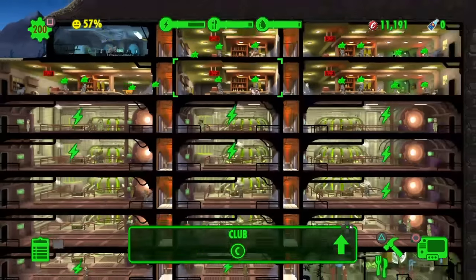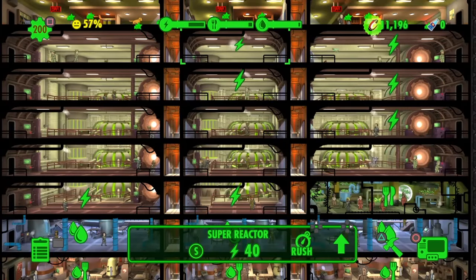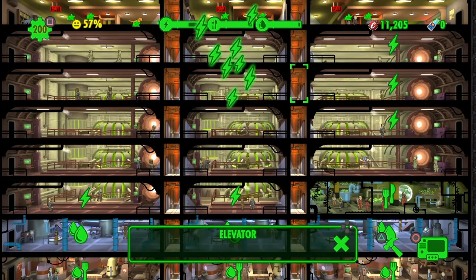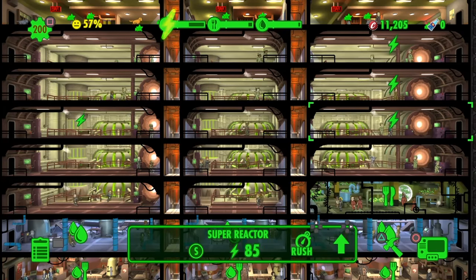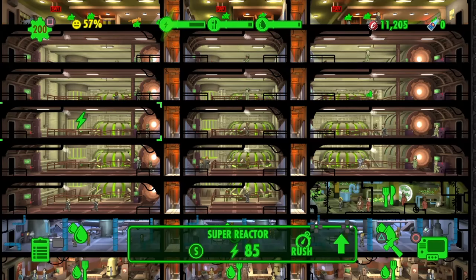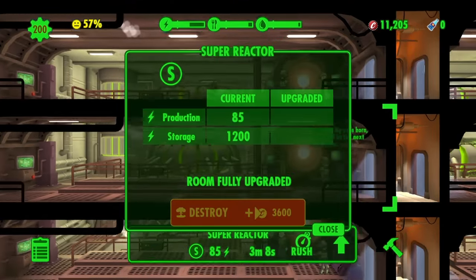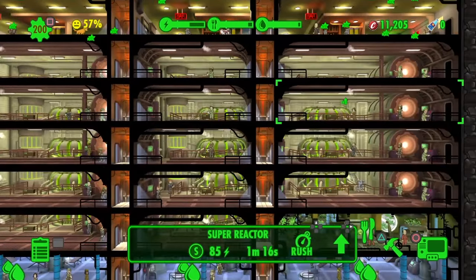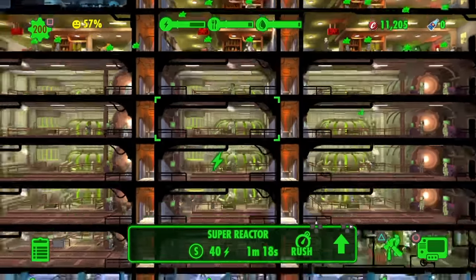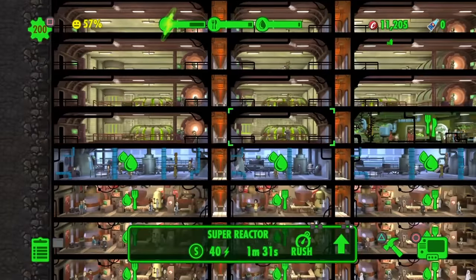Down here I have my power room. I have a lot of power but as you can see on my meter, it's so hard to fill it up when you're at max level and have a full vault. These rooms are fully maxed out as well, so I can't do much about them — they'll have about five to six workers each.